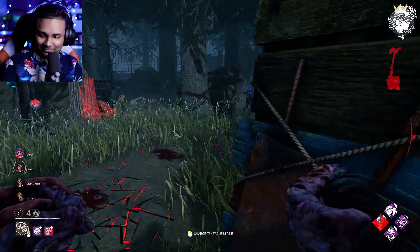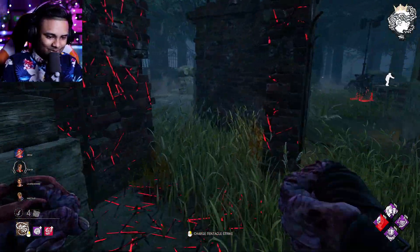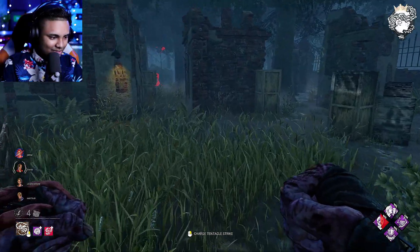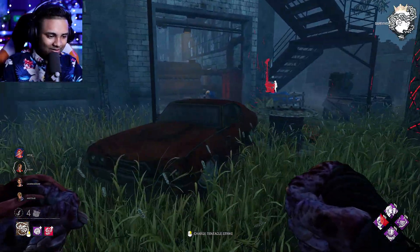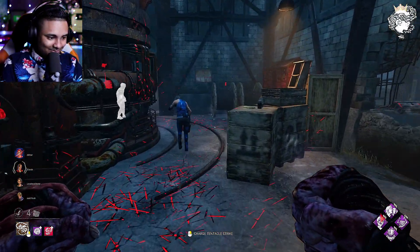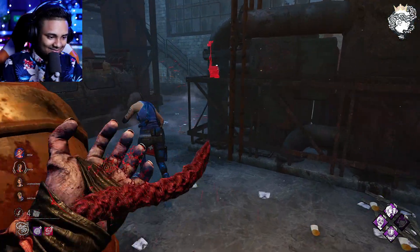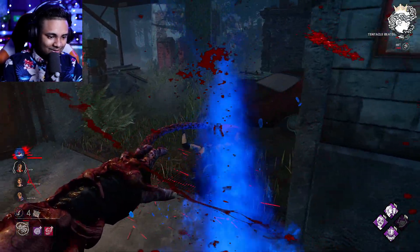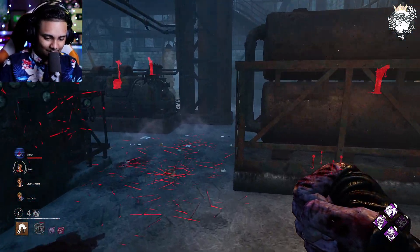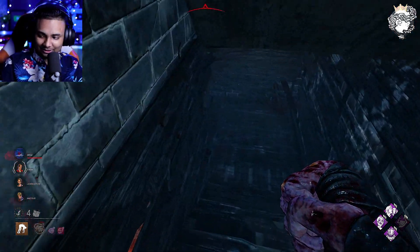We don't have all of the cool perks that I would love to have, but we have a few good ones. We've got Infectious Fright, Hysteria, Barbecue and Chili, and Ruin — Ruin obviously got cleansed pretty early. I'm not a huge fan of Ruin. I'm more of a Pop kind of guy, but you know it works. The zombie could have had her though.